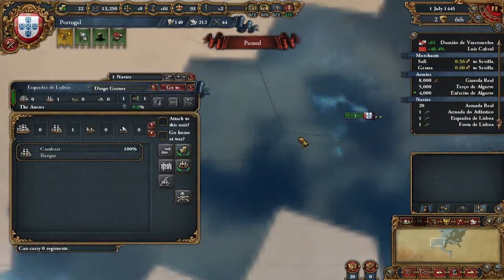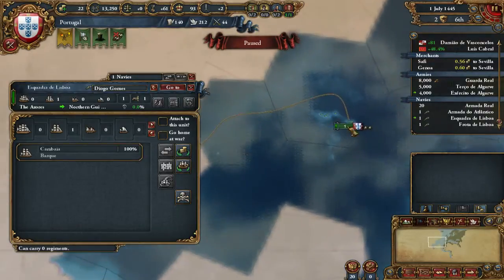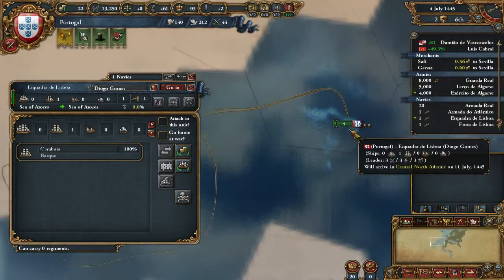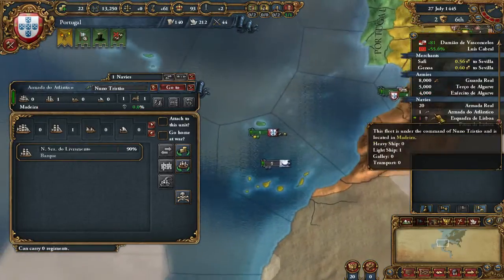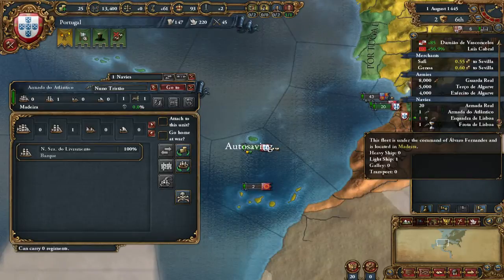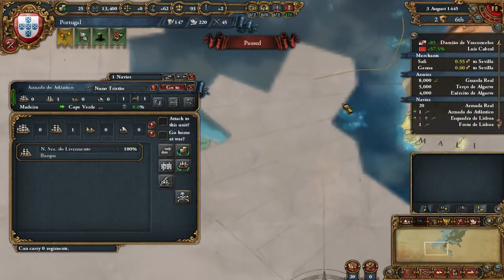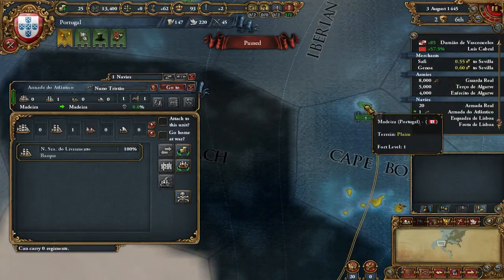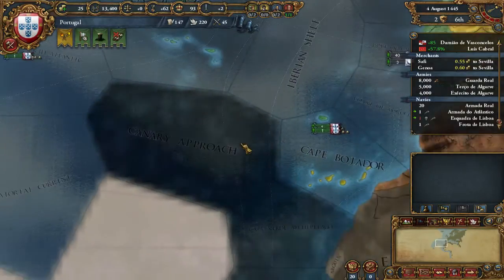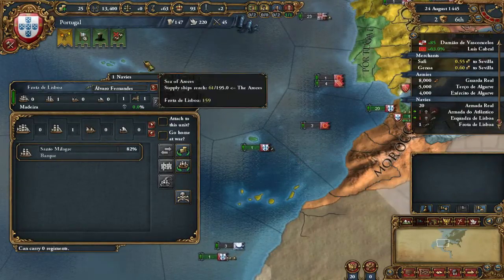The first part of the exploration game is really boring - because that's exploration, and again, exploration. The shift-click is really helpful because it will allow you to plan your exploring route without any problems.